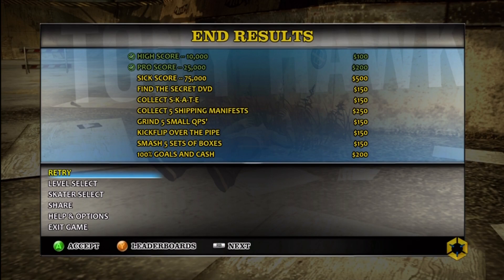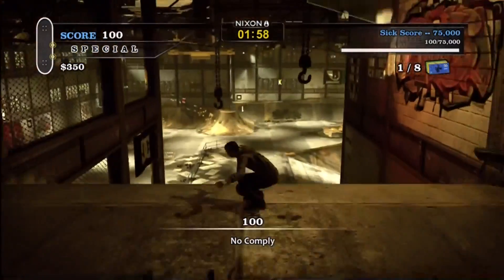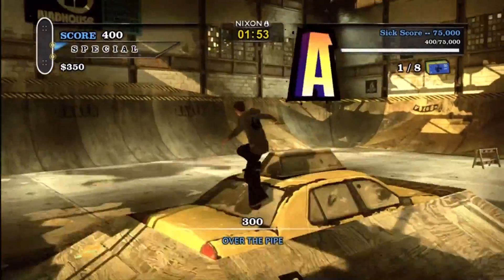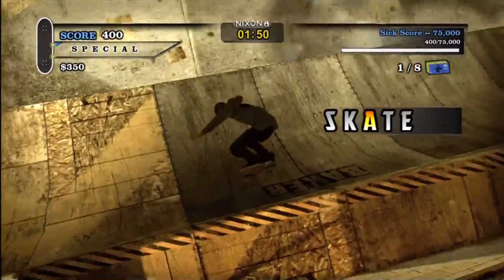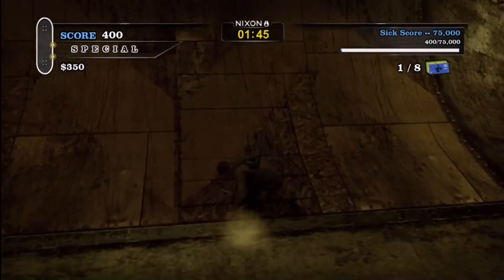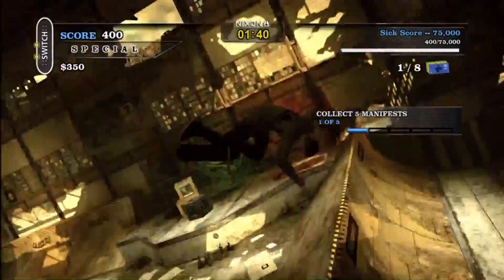Let's collect SKATE real quick to start it out, then we can go for the high score. There's the K over there. I'm going to try to not use the map, because that's kind of against the classic gameplay — I always had trouble finding all the letters, and I'm sure you guys did too. There's one of the manifests. What am I looking for? Where's the S?